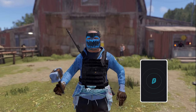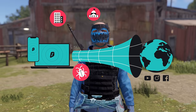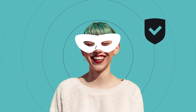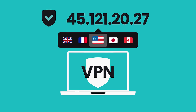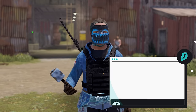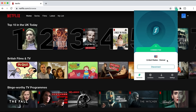Surfshark VPN — a virtual private network — keeps your online identity safe by encrypting all of the information sent between your device and the internet. This keeps your personal data hidden from big corporations as well as cyber criminals. By using a VPN, you are able to swap the real location of your device with a new one, allowing you to virtually travel anywhere around the globe.